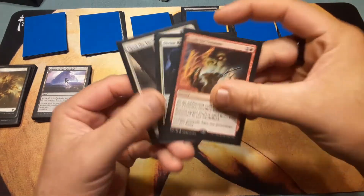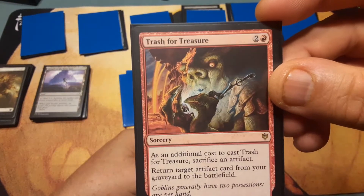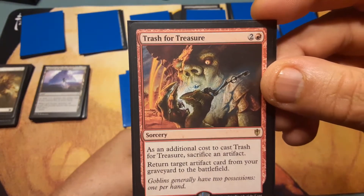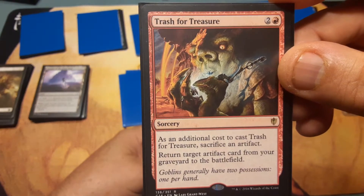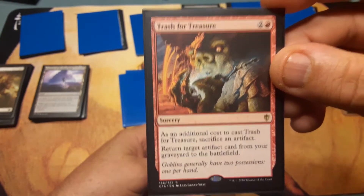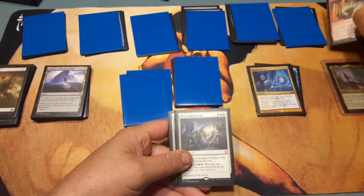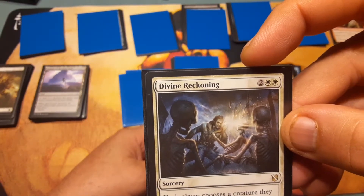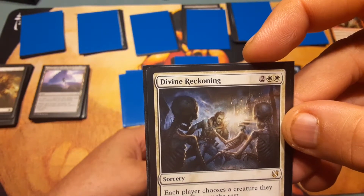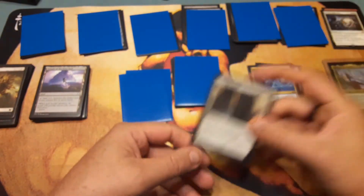Sorceries — not many, just three. Trash for Treasure: two and a red. As an additional cost, sacrifice an artifact, then return target artifact from your graveyard to the battlefield. Not a bad card. Divine Reckoning: two and two white. Each player chooses a creature they control, destroy the rest — good board wipe. Five and two blue for flashback, so you can cast it twice.